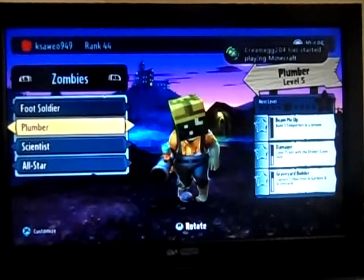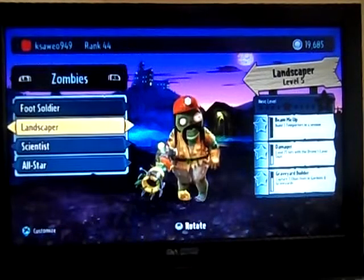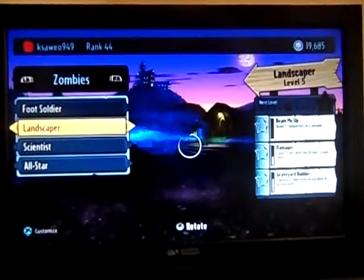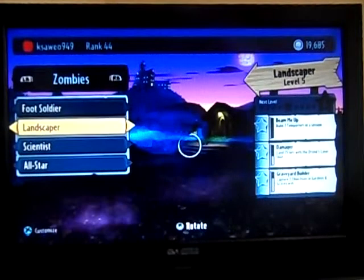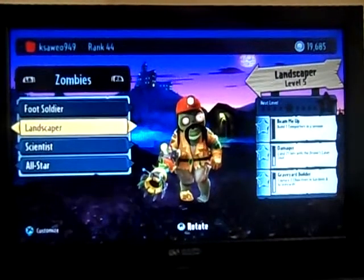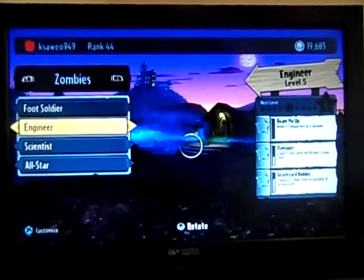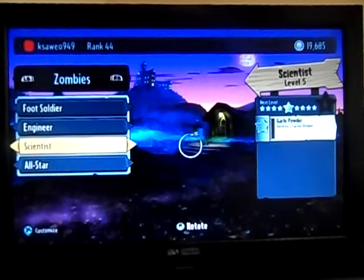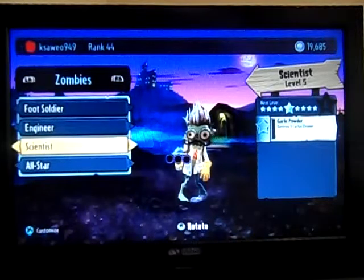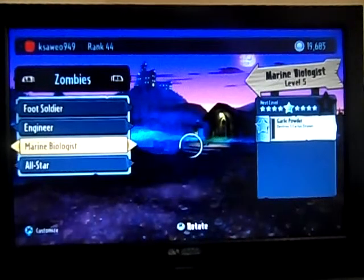Landscaper — he's quite good. This is my normal Engineer. Then the Scientist — I need one more to get to rank 45 for the Scientist.